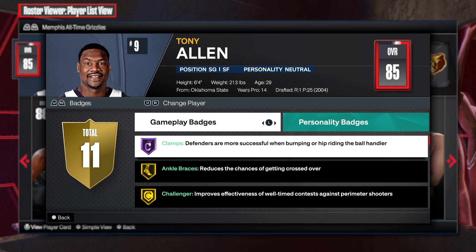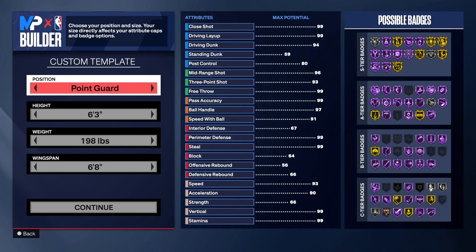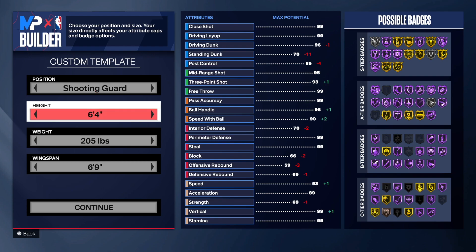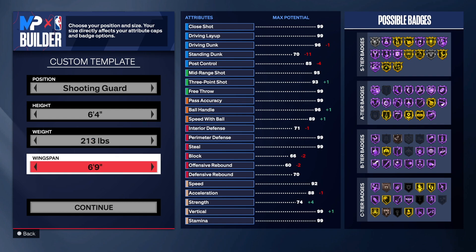Without further ado, let's go to the MyPlayer build and make the one and only Tony Allen. So we're in the MyPlayer build. First and last name — Tony Allen. Right hand, jersey number is 9. Then you want to go to shooting guard, that's what he was. 6'4 on the height, 213 on the weight, and then you want to stay at a 6'9 wingspan.